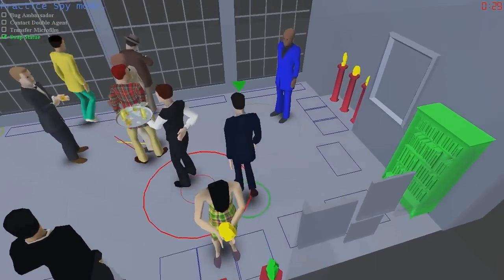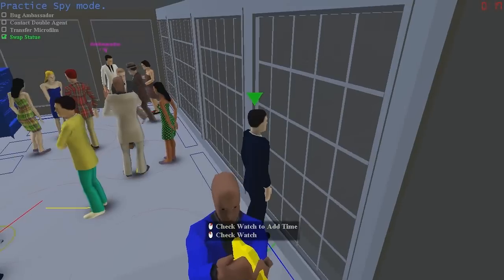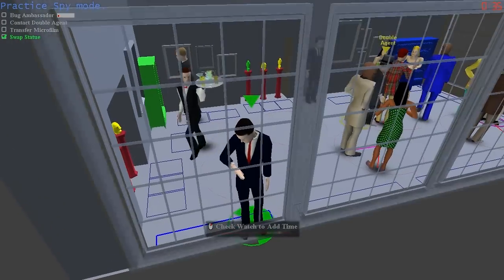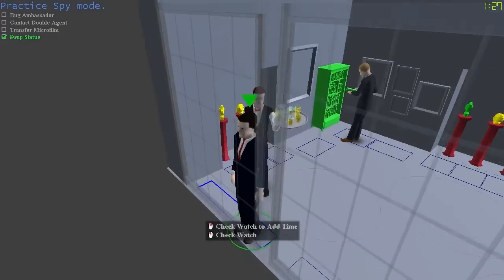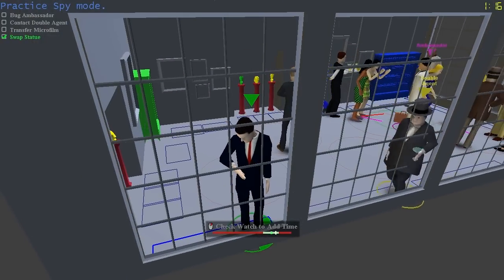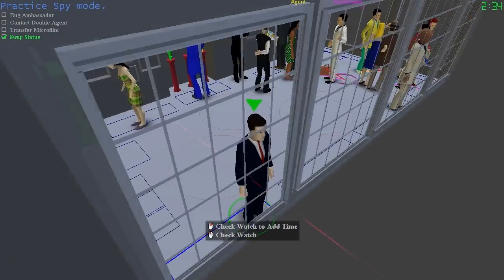I don't want to stand here — I want to go back out into the world. I'm going to go over to the window, where I can check my watch to add time. There's a normal check watch animation the AIs do occasionally, but if I do the spy version of checking the watch, it adds 30 seconds to the clock — on both the spy and sniper machine, so be careful. In the upper left-hand corner, you can see we've swapped the statues.